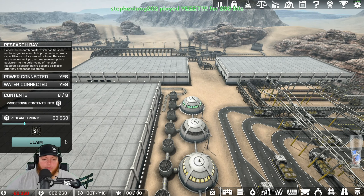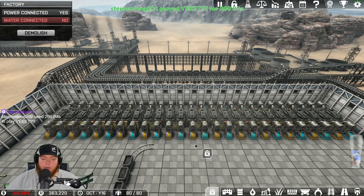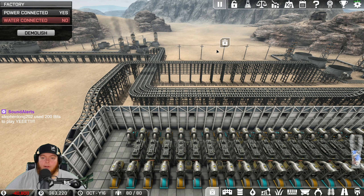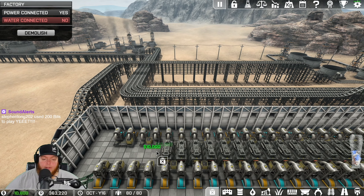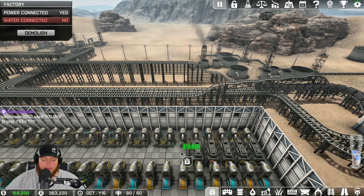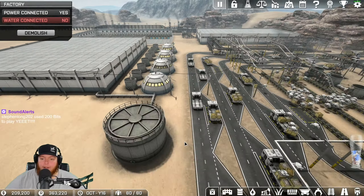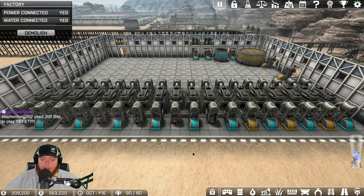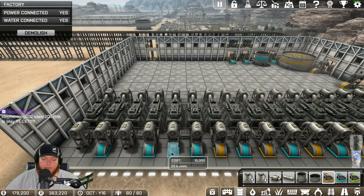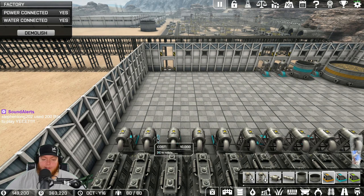If we nuke a furnace, each furnace is 10 grand. So if I come in here and just nuke furnaces - I'm not really using this coal right now other than research - boom, there's 200 grand. So I should be able to hopefully finish this factory off. It's kind of like robbing Peter to pay Paul.